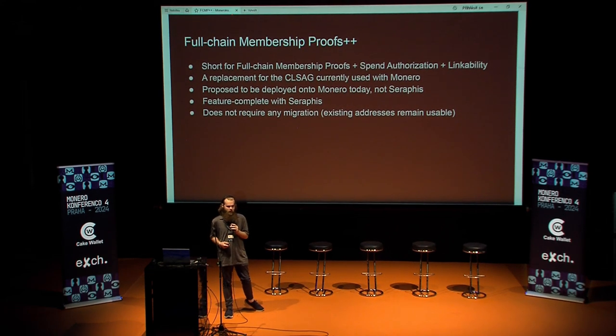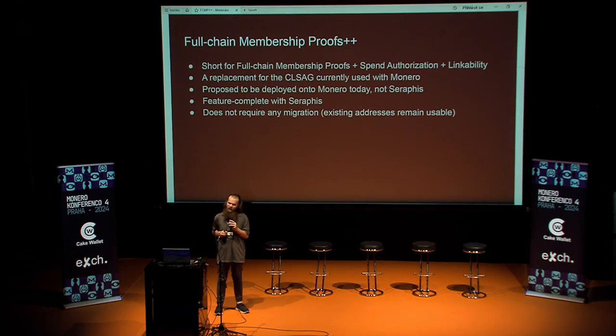We've moved from full chain membership proofs to full chain membership proofs plus plus — trademark pending. That's short for full chain membership proofs plus spend authorization plus linkability. So this is a replacement not for the membership proof proposed with Seraphis, but a replacement for the CLSAG ring signature we currently have in Monero. Instead of replacing a component of Seraphis in the future, it's replacing part of Monero today, without the Seraphis upgrade. When I initially proposed this, it was just that — full chain membership proofs today without Seraphis. But it's actually become its own feature-complete proposal.